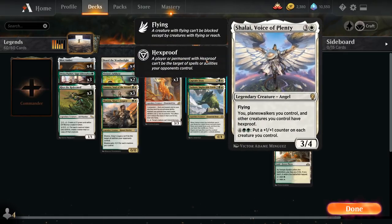For example, Shalai, Voice of Plenty — for six mana can put a +1/+1 counter on each creature we control. She's also a 3/4 flyer that says we, planeswalkers we control, and other creatures we control have hexproof, so it can protect us from burn spells.